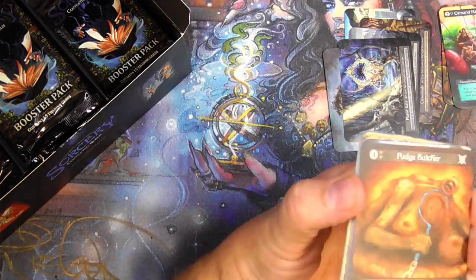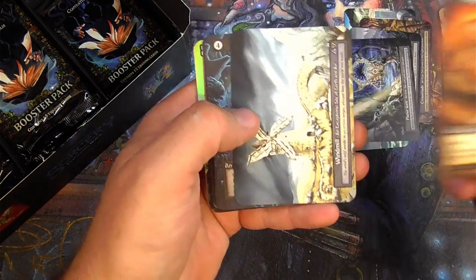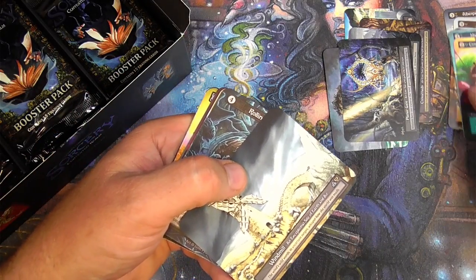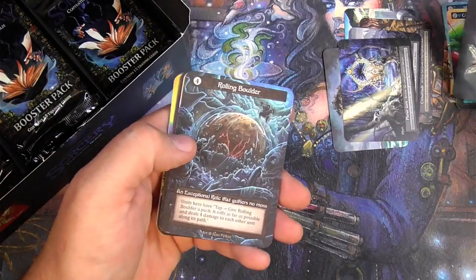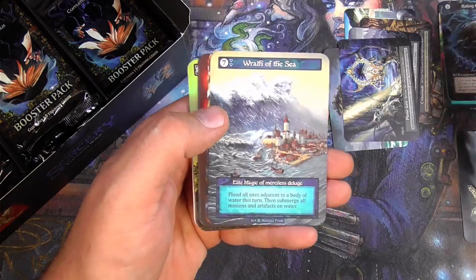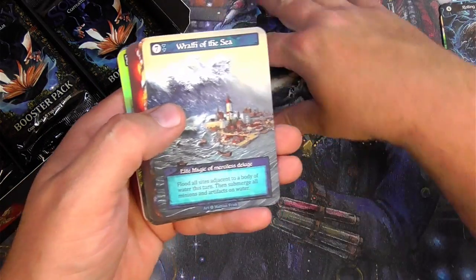Elite sites have got to be coming in handy. I think I got a foil on this one — let's see here. Windmill. So there's the exceptional. I do need to watch out for these exceptional dual lands — basically got a site of earth and air right there. I'll pull that one aside.